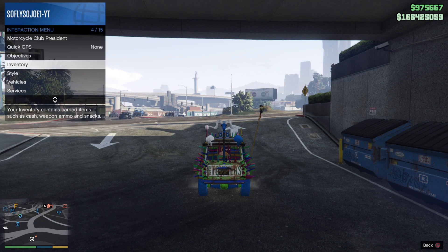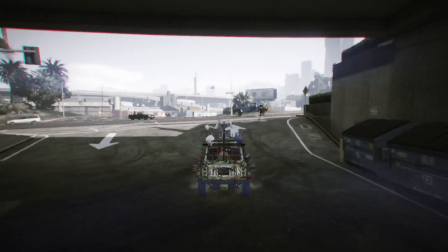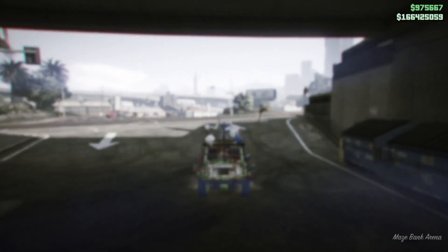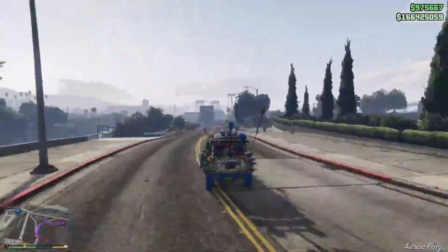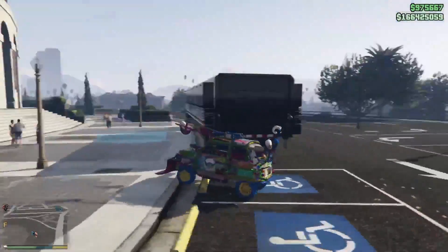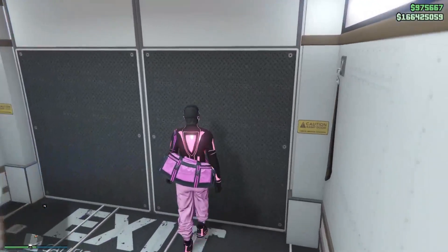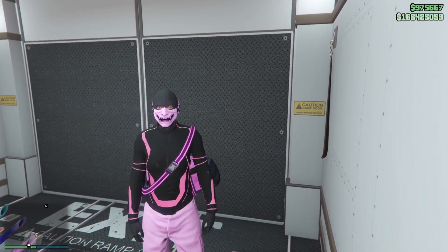Once the mechanic tells you he cannot deliver your vehicle, open up the interaction menu and request your MOC — your Mobile Operation Center. Once it hits the map, make your way over to the Mobile Operation Center. Once arrived, press right on the d-pad, accept all alerts, bring that Issy inside the MOC, and there is your duplicated vehicle.